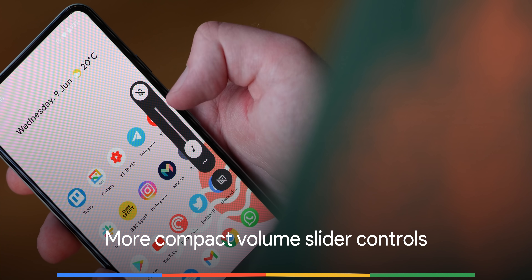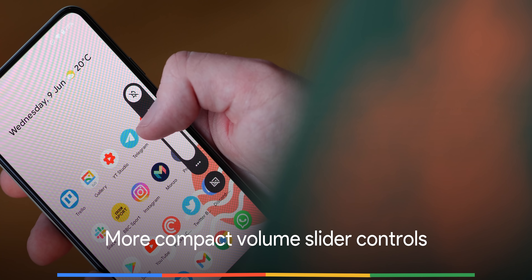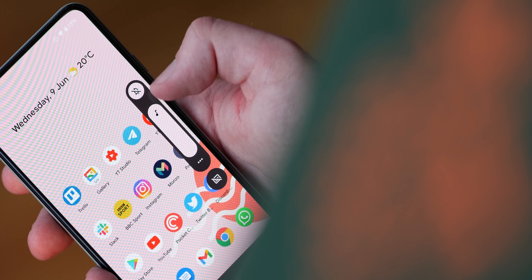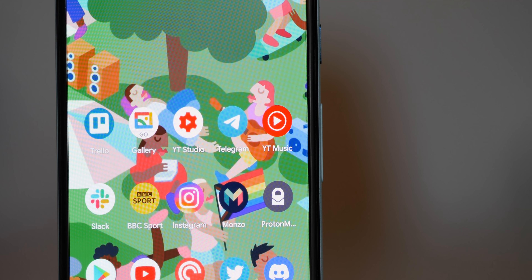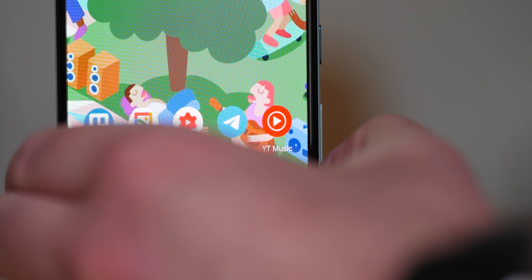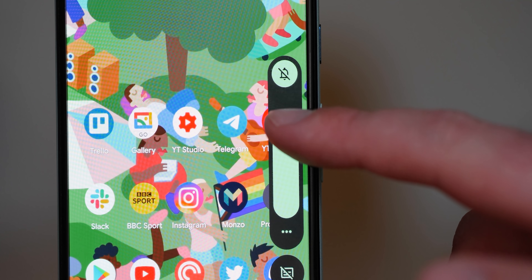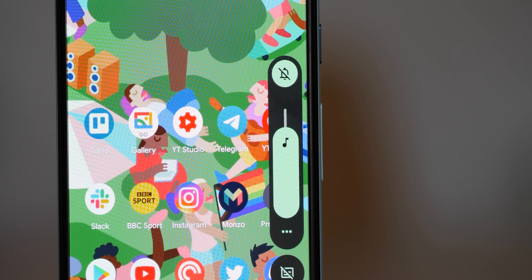Google has ditched the comically massive bubble design on the volume slider controls in favor of a more svelte side panel. The updated design slims down the volume bar and puts it in a floating white or black window. Any subsequent sliders, such as for casting to a device, show up next to the regular volume slider, though only one can be interacted with at a time.